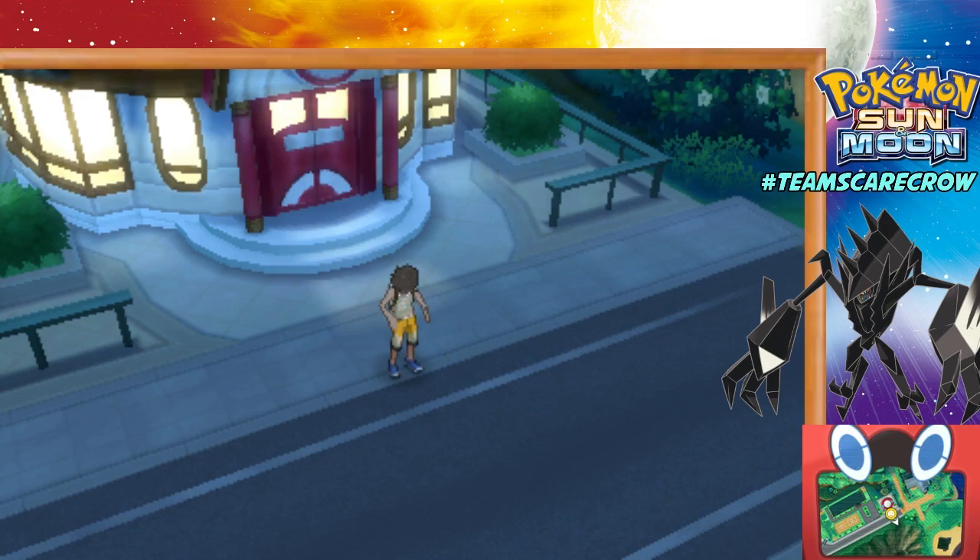Necrozma is the third legendary of the trio — we're assuming. It's not really confirmed, but it seems like it. Necrozma appears after you complete all of the Ultra Beast missions, which are accessible once you beat the game and capture all of the Ultra Beasts.